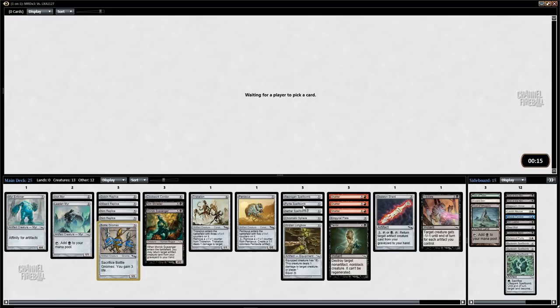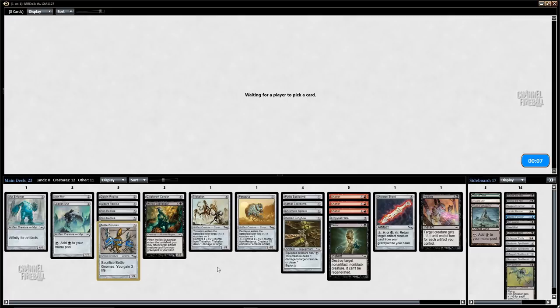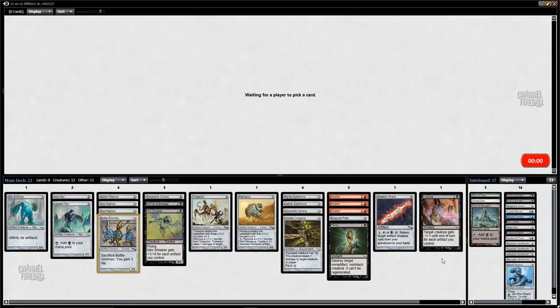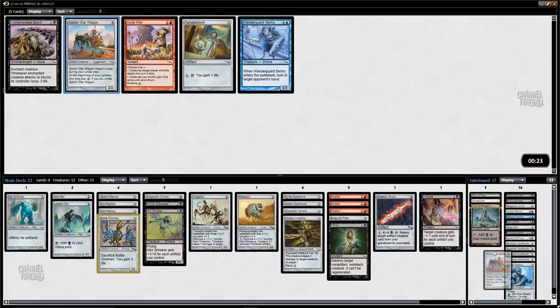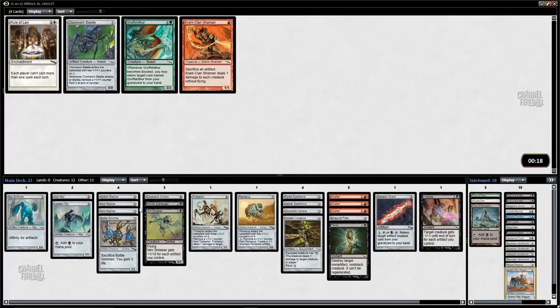I need to cut a card or two. I guess I could cut Necrogen Spellbomb, and I want to play 17 lands. I think I could cut Nim Shrieker — it's just not what this deck is all about. I could also cut Wizard Replica. How many artifacts do I have? About 17 or 18. That means Nim Shrieker is pretty good even with 17 artifacts. I don't think I want the Consume Spirit plan — I like playing red for Shatters, Pyrite Spellbomb, and Goblin Replica.